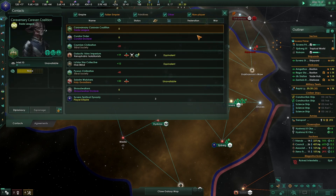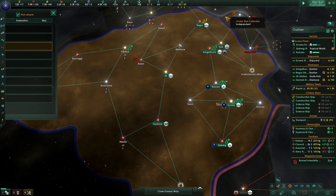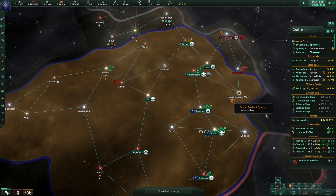We have the tribal society that doesn't like us, but we're going to conquer both of those people. Everybody else kind of likes us, which is good - not that they could get to us right now, but still that's a nice place to be.